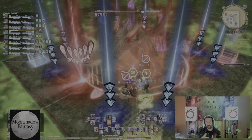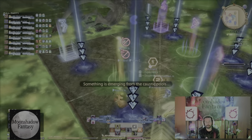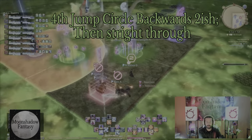So for circle we're going to start two pizza slices on our right, hugging that middle line. Always, regardless of pattern, on the second jump that's when we start moving. For circle we move clockwise two slices.